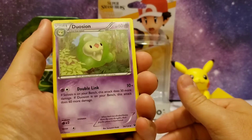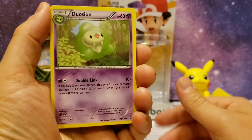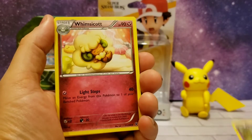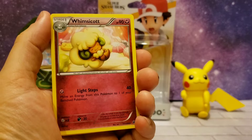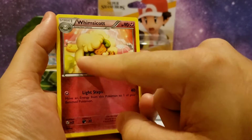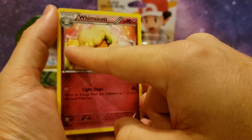First up we have Duosion — really nice looking, I like the look of this Pokemon. Next is Whimsicott — really like this artwork on this one. On the back you can see it looks like a Pikachu pillow.